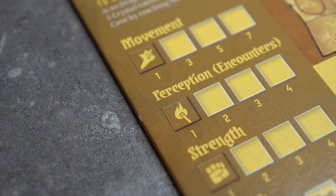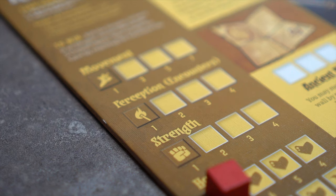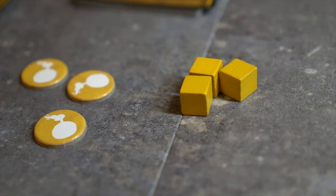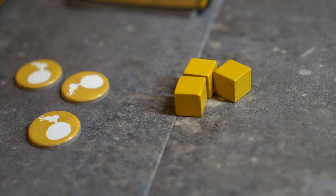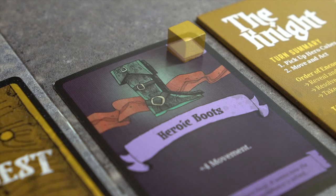On every turn, each statistic begins at 1. Phase 1: Pick up hero cubes. The Knight picks up all hero cubes placed on her player board, except for those on the grit track and those that have been discarded. The Knight may allocate these hero cubes at any time during her turn to increase statistics, use equipment, or make use of any acquired treasure cards.